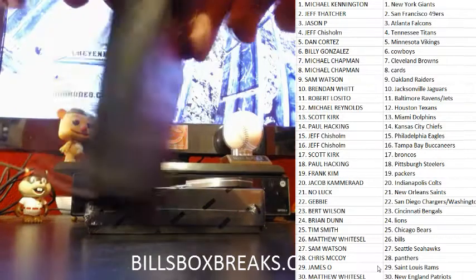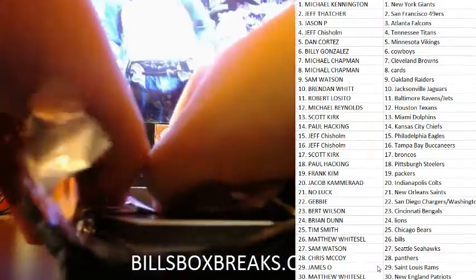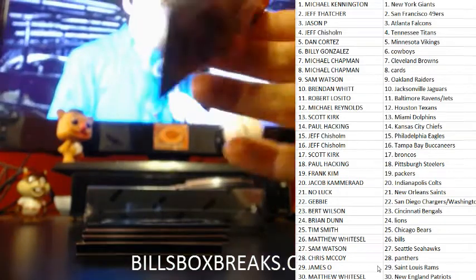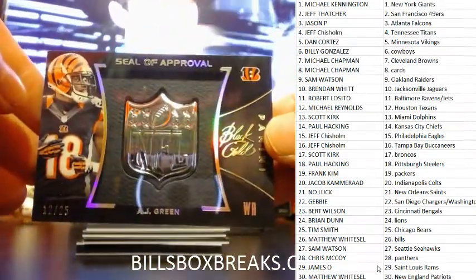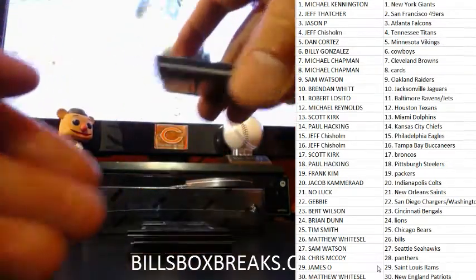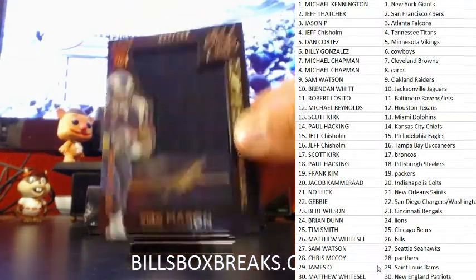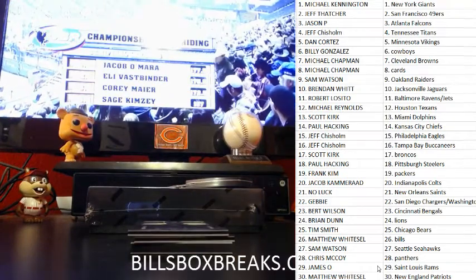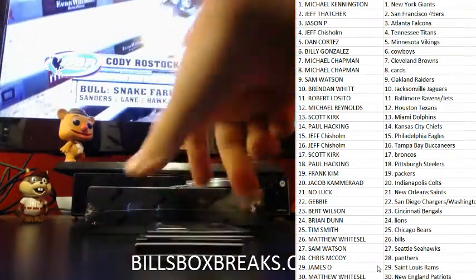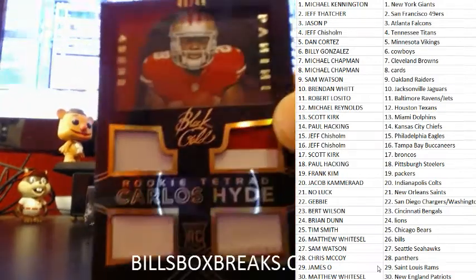Second pack — next one, out of 25, AJ Green for the Bengals, seal of approval. Trey Mason, out of 199, Jersey Auto for the Rams. And we've got Mr. Carlos Hyde, out of 49, quad relic — pretty card for the Niners.